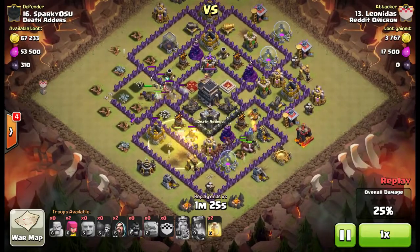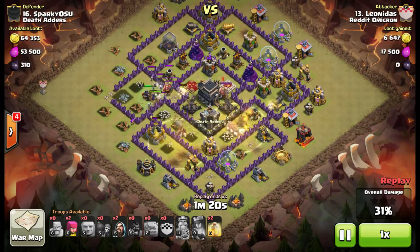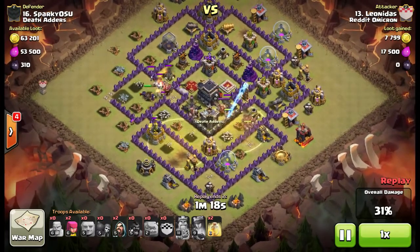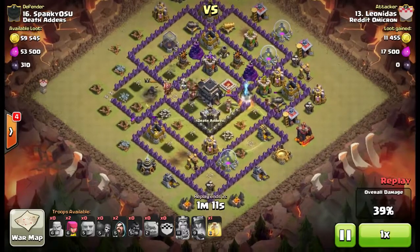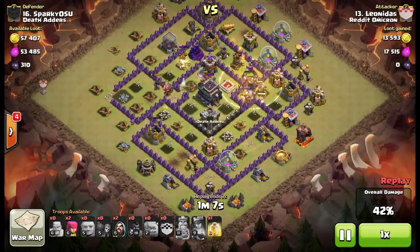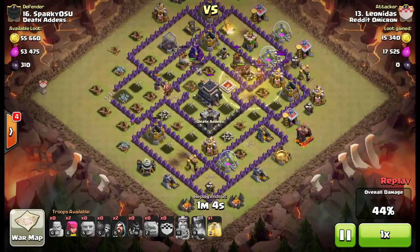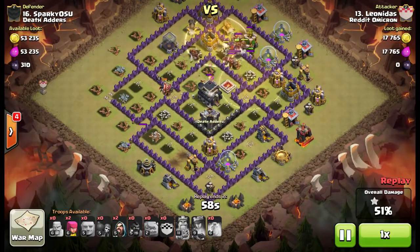As long as the Queen and the Golem stay alive, this works out fine. The Hogs are pretty much just annihilating the base right now. He's healing the main pack, which is smart. Keeping them healed as they go through the base — there's basically nothing these defenses can do. Just way too many Hogs. There's not very many spring traps inside this base. He pre-healed the only remaining Giant Bomb location that his Hogs were going to path over.